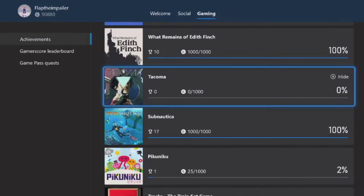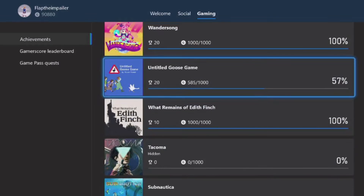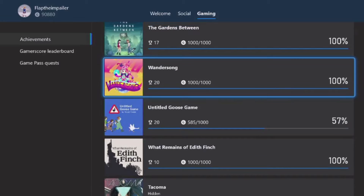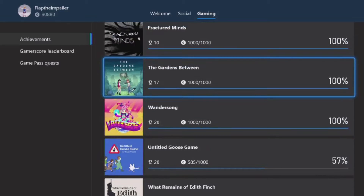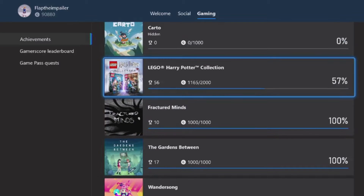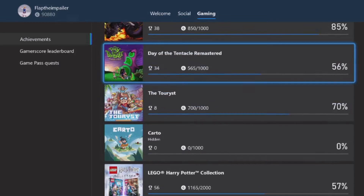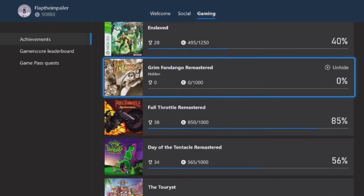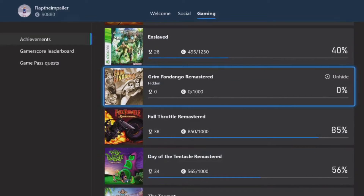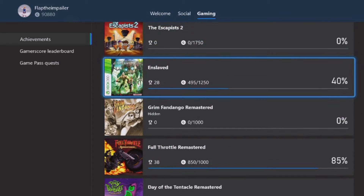The 500 extra is from DLC. Then we've got Subnautica at 100%. There are some games that are hidden. We have What Remains of Edith Finch, Untitled Goose Game at 57%, Wondersong at 100%, The Gardens Between at 100%, and Fractured Mines at 100%. I was also playing some Lego Harry Potter. I did The Tourist — there are two achievements I'm missing from that. I played Day of the Tentacle and Full Throttle Remastered, and then I played the excellent Enslaved with an amazing storyline.